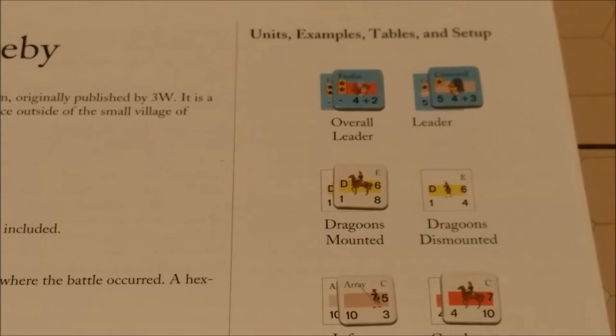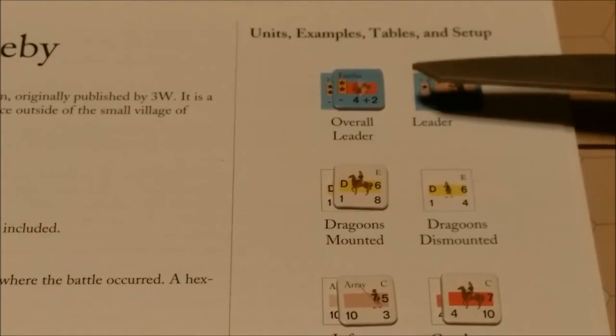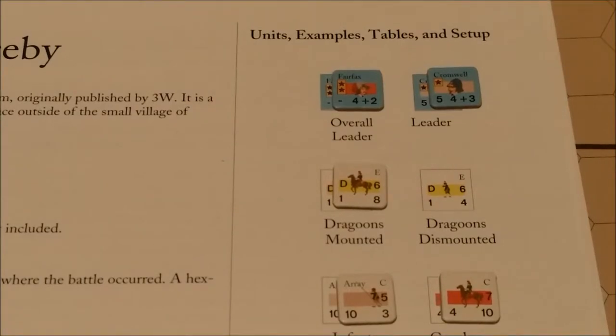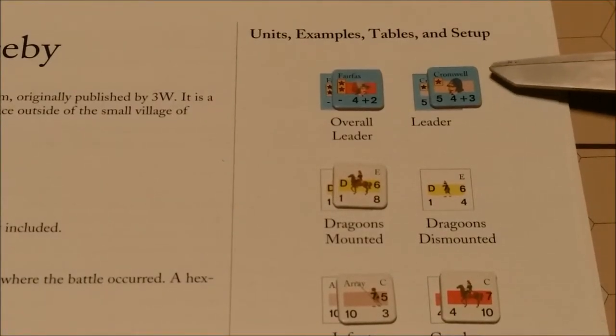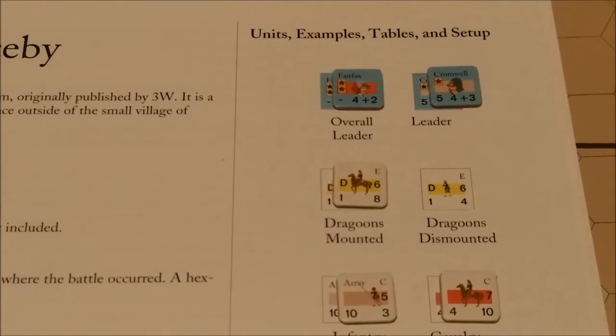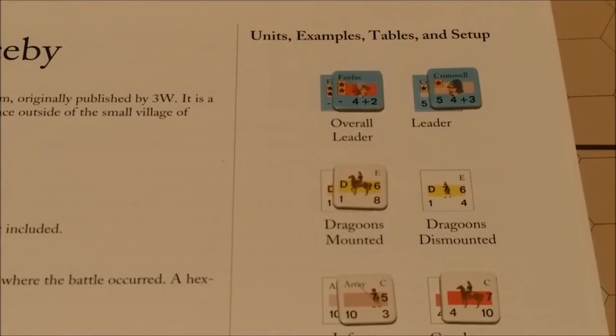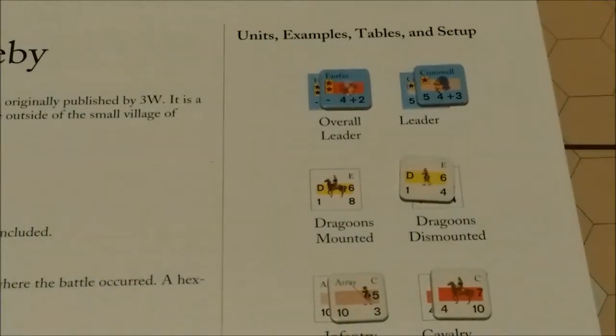Game counters represent combat units, leaders, and informational markers. Here we have an overall leader at the top — this one is Fairfax. He has two asterisks, which means he is an overall leader. Next to him is Cromwell; he is just a leader, with only one asterisk by his depiction. Below that is an example of Dragoon units. They are identified by the letter D, and on the back they are dismounted.